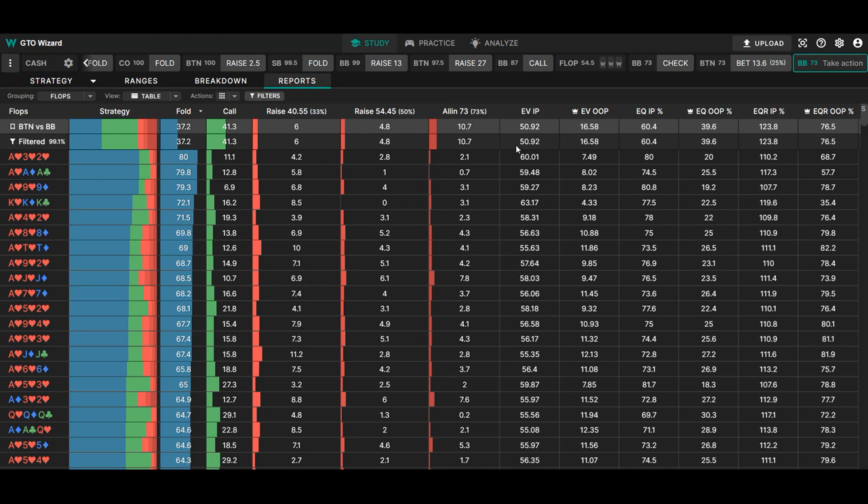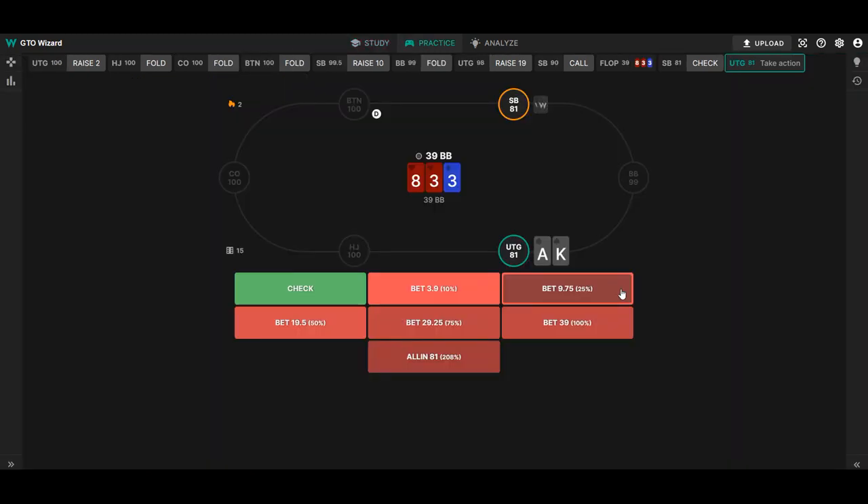It's not always that the 4-bet caller re-raises that often. Especially when the 4-bet caller is in position, the raises go down significantly. You will still be c-betting out of position as your best strategy. Let's have a look at another spot for the 4-better being in position from tighter configurations.